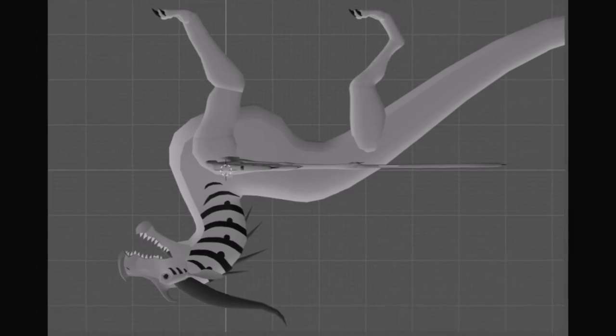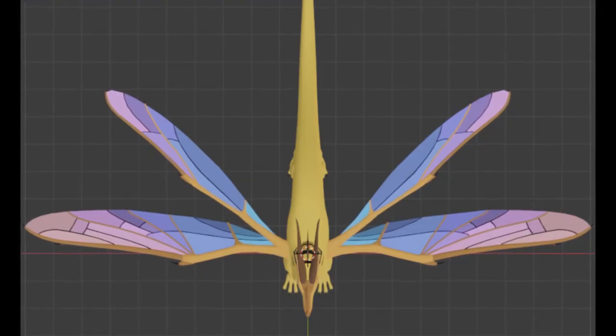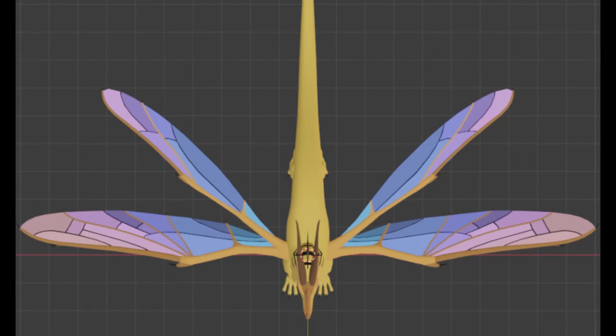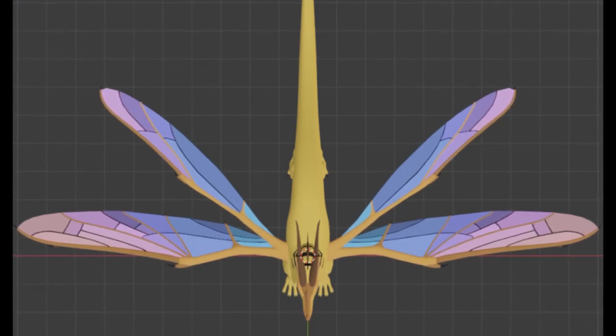And finally we have a top view. We have a view of all four of the wings. Look at them — look how the parts are separated like that. And it makes me wonder if you're going to be able to color every individual part on them.